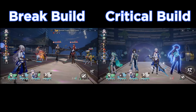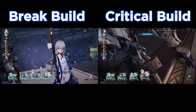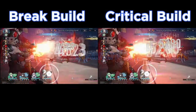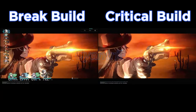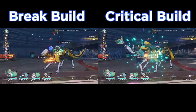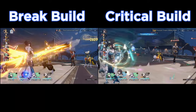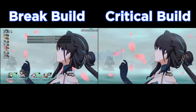We're looking at this on the Creator Experience server. There may be a couple of changes on the official release compared to right now, but if there are any, they'll be very small. With both builds, they both have their benefits and negatives. The Break build is much easier to build — you don't have to stress out trying to get perfect gear because you're not focused on four different stats.